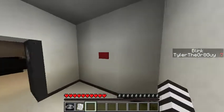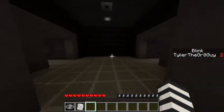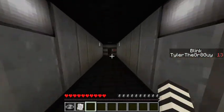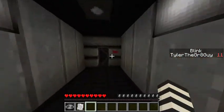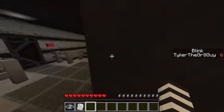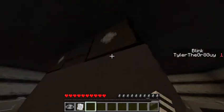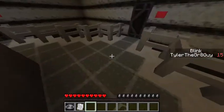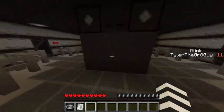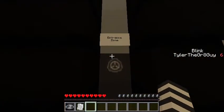I know why everything goes dark when you put on the hazmat suit — because hazmat suits cover your face. Back in this room, oh this is a different one. There wasn't this before. Nick, where should I go? I came from there — should I go right or left? Engine zone. Can I leave? No, clearly you need a keycard.